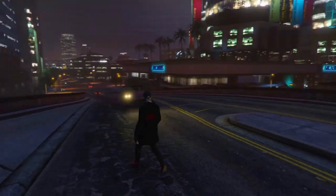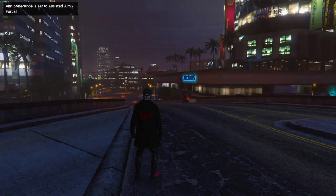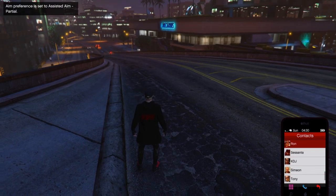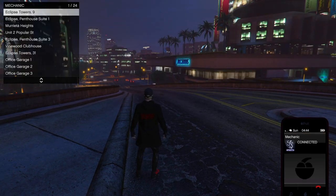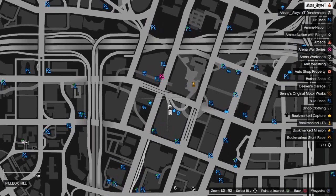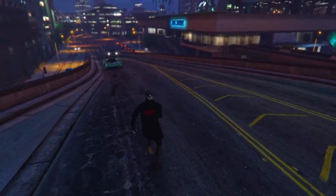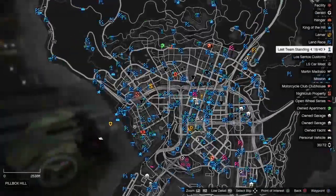You will spawn back down and should be visible again and able to move. Now head to your arena war or nightclub — again, I recommend nightclub because it's more consistent. Call out a car from your nightclub; it doesn't matter which garage. Wait for the car to spawn, then get in that car. Remember which garage you called it from, and head to your nightclub.